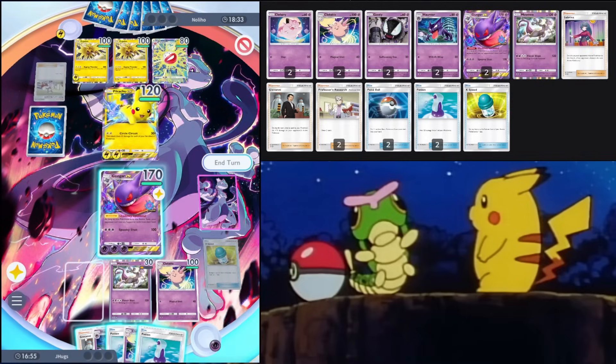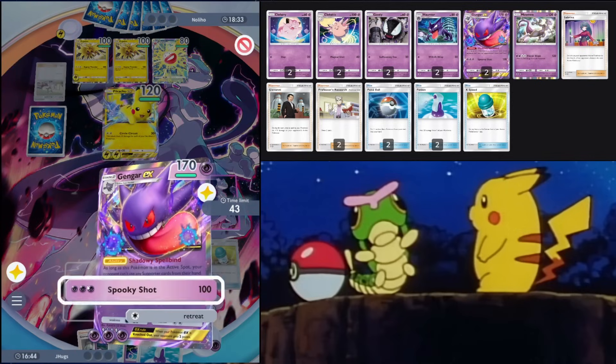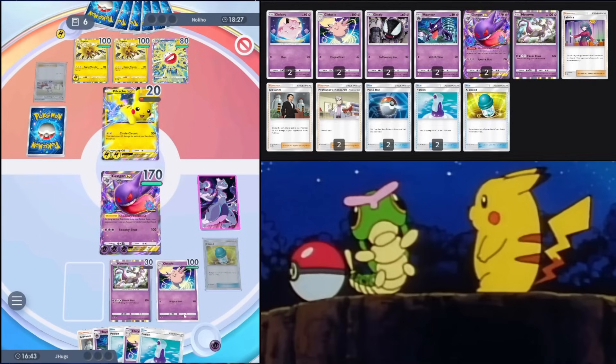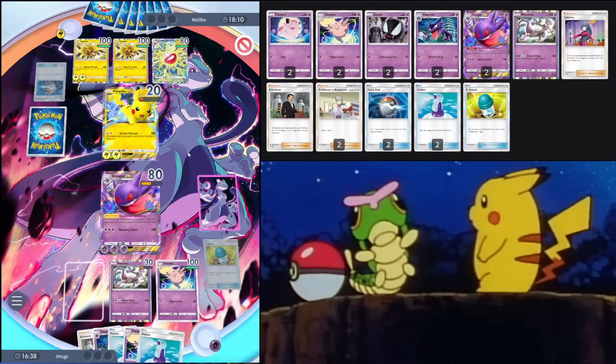Now they're locked out of supporter cards. Giovanni brings Gengar to 110 damage. I'll save the Potion for now and swing for 100. We're in an interesting game — neither of us have points on the board yet, but we both have EX Pokémon in the active spot, so something's gotta happen. They're continuing to energy Zapdos in the back — it hits for 90.